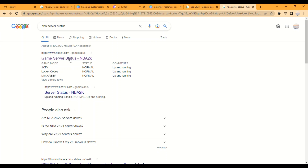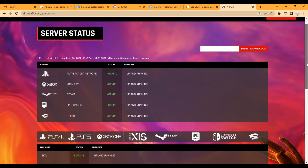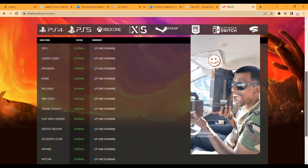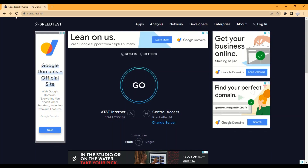It looks something like this — as you can see here, the PlayStation Network, Xbox Live, Steam, Epic Games, and Stadia are up and running. If that's not the issue, you might want to check your network connection.